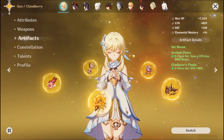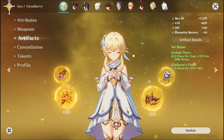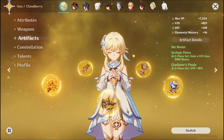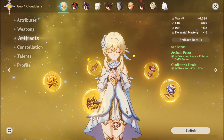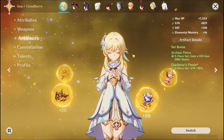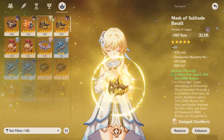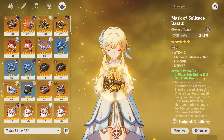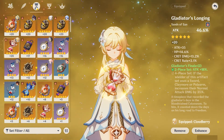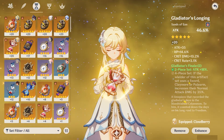For DPS artifacts, I would go with 2-piece Archaic Petra with 2-piece Gladiator. The second option is 2-piece Archaic Petra with 2-piece Noblesse Oblige. Personally, I like Archaic with Gladiator more. However, Archaic with Noblesse is a very good option as well, and if your Noblesse pieces are stacked compared to your Gladiator pieces, use the Noblesse over Gladiator. For DPS artifact stats: Crit Rate or Crit Damage on the Circlet — whichever you need more. For the Goblet, Geo Damage. And then for the Sands, Attack Percent. For substats: Crit Rate and Crit Damage, Attack Percent doesn't hurt, and Energy Recharge can be quite nice as well.